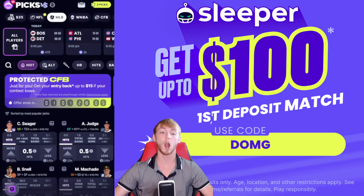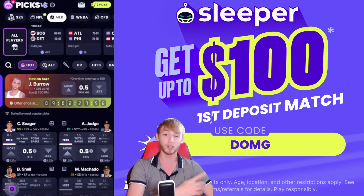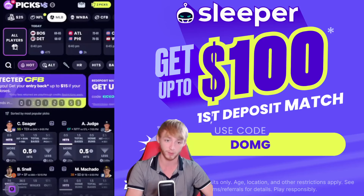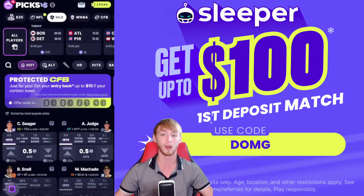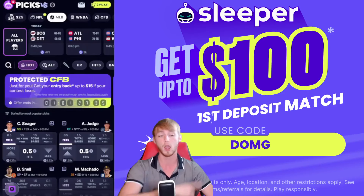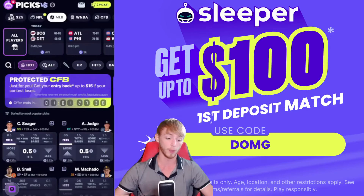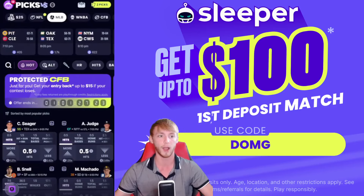Before we get into play number two, if you're not already on Sleeper, it offers some of the best payouts. They have a ton of promos including a free square when you sign up, a Joe Burrow free square, and a first deposit match up to $100 with promo code D-U-M-G. On top of that you also get a protected play for college football — your first entry back up to $15 if it loses. Really awesome promos going on right now on Sleeper. Use that link down in the description with promo code DUMG. The next play is also available over on Sleeper — that's where I prefer the best line.